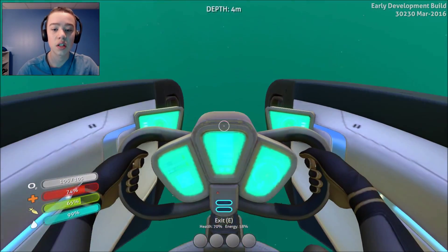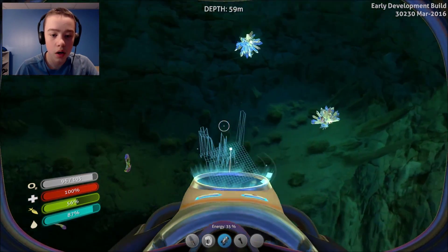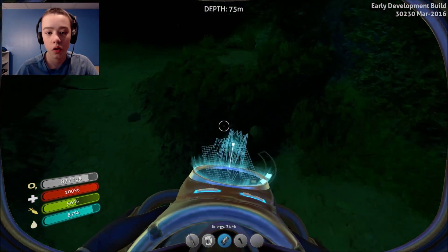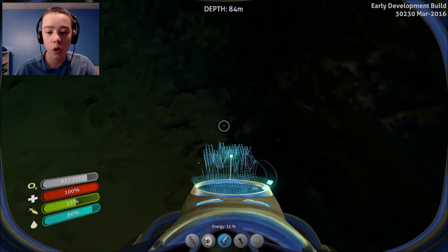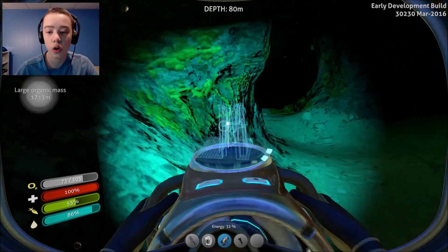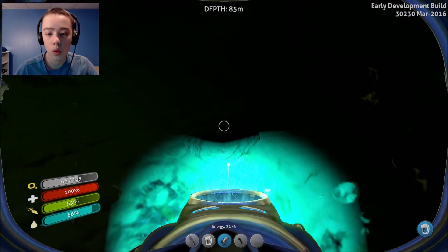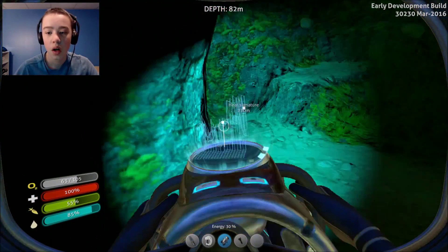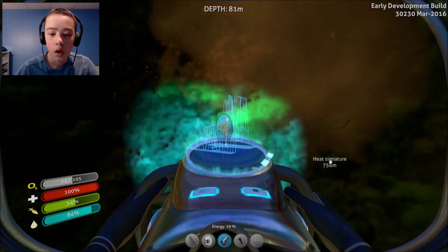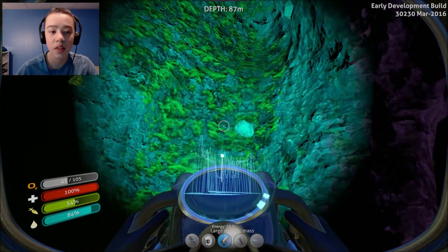I want to check out where that heat signature is located. I'm going to go down here and search around. There's nothing — never mind, there's absolutely nothing here. Oh, there are some more materials here. Sandstone — what are you, silver? So sandstone gives you silver. Limestone will probably give you titanium and maybe gold. Sandstone gives you things like gold and silver. Now I understand the making of this game — I get it now.